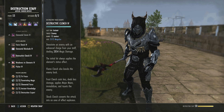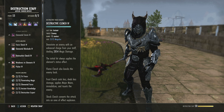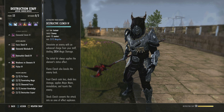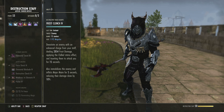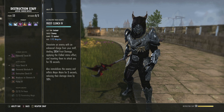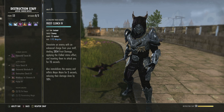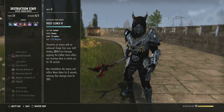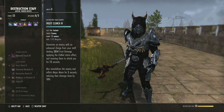Frost Clench — Destruction Staff, third ability. Start as Destructive Touch, morph to Destructive Clench. Clench is the morph you need because it is a taunt when holding an ice staff — the other morph is not a taunt. On activation it automatically applies a Chilled status effect, which applies Minor Maim — a 5% damage reduction from that target. It can also immobilize the target for five seconds and applies Major Maim for five seconds, reducing their damage by 10%.